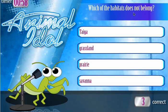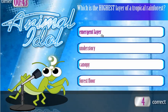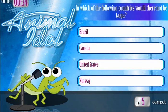Which of the habitats does not belong: taiga, grassland, prairie, or savanna? Savanna, prairie, and grassland are all kinds of grasslands. Taiga, as we said, was boreal forest. Which is the highest layer of a tropical rainforest? I think it's called the emergent layer. I already have five right, I could stop right here. And which of the following countries would not have taiga or boreal forest? Brazil is a tropical country, so I'm guessing there's not too much boreal forest there, whereas Canada, the United States, and Norway have northern latitudes.